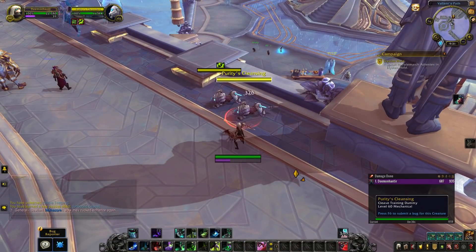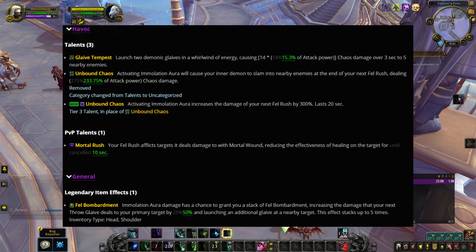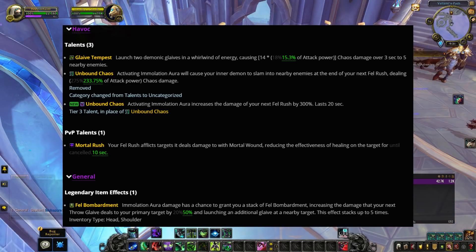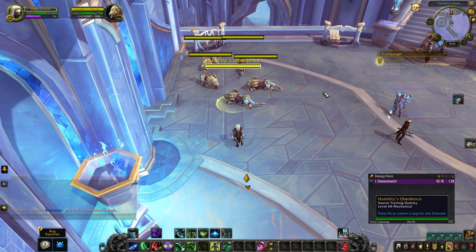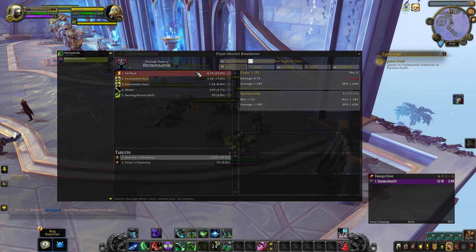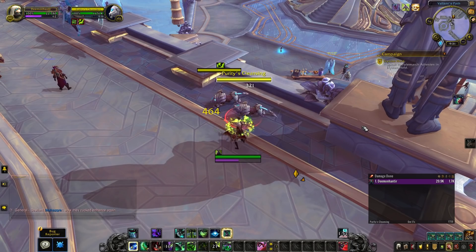We'll first start off with Demon Hunters. We're seeing a slight nerf to Glaive Tempest, a redesign to Unbound Chaos, and Fel Bombardment legendary also getting buffed a little bit. Blizzard wanted to make Unbound Chaos a lot easier to use — normally when you use Immolation Aura and then Fel Rush, the eruption would sometimes land too far backwards. So they tied it directly to your Fel Rush and increased the damage, which might support a Momentum-style playstyle.